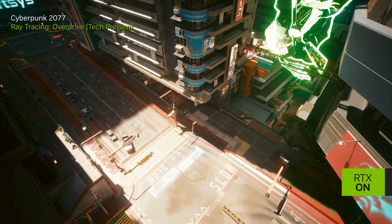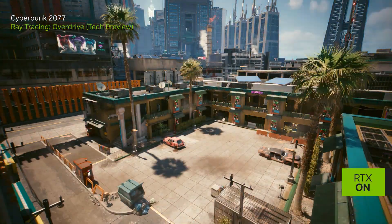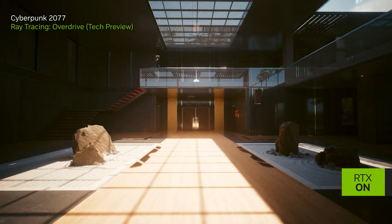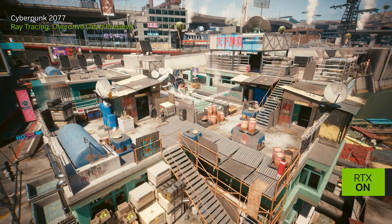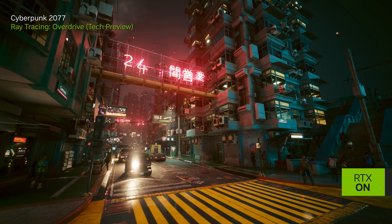Full ray tracing unifies all lighting effects into a single algorithm. Every light source can now cast accurate shadows, and the light itself can bounce multiple times between various surfaces and produce pixel-perfect indirect illumination on every object. This, ultimately, is the next generation of visual fidelity that wasn't possible before with individual ray traced techniques.